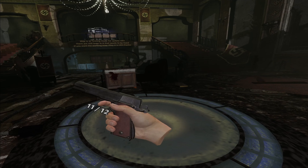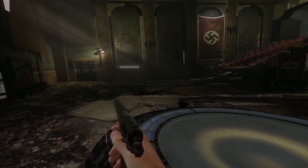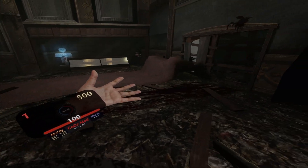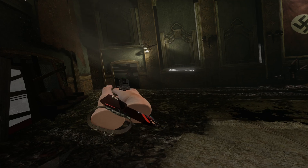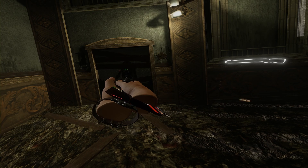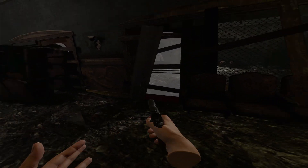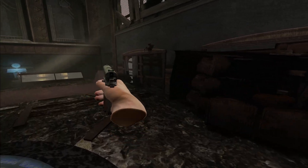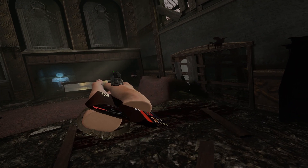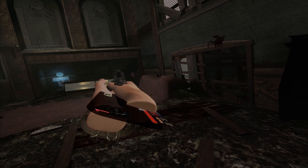Here we are in Kino Der Toten, one of the imported Call of Duty Zombie maps. I thought, let's give this a little bit of a try. This gives me a chance to talk, and I didn't really see too many matches available. Holding the pistol like that already feels noticeably better. Because with the inside out, I noticed if I would do it like this, there would sometimes be just the slightest little wobble — kind of like what I'm doing right now.